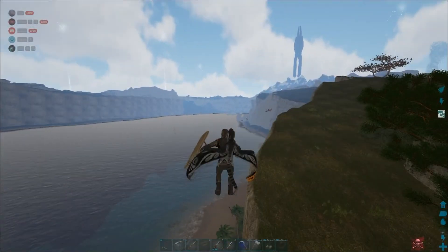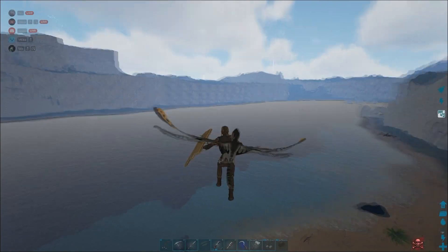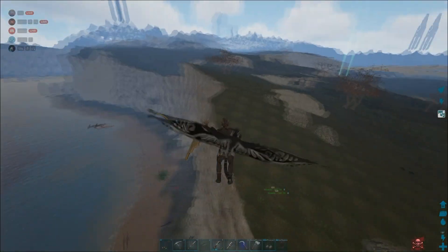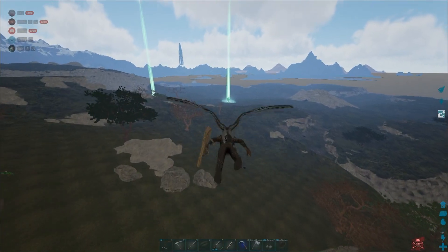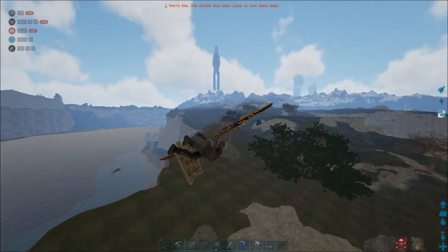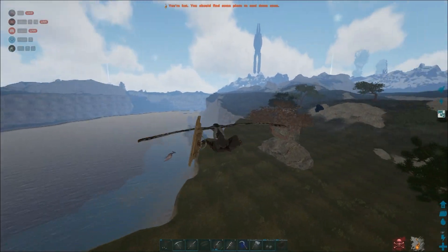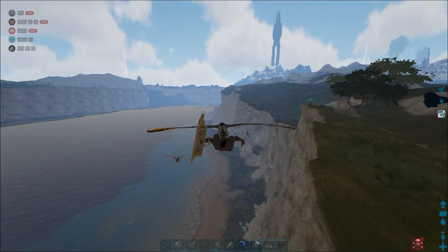To fly with one of these, you have to hold spacebar and it will fly up as high as it can — it's not very fast. But also to glide with it like a glider, you press C and then you glide around all you want. With these on your back, you don't need many parachutes because you don't take much fall damage when falling from a high height.